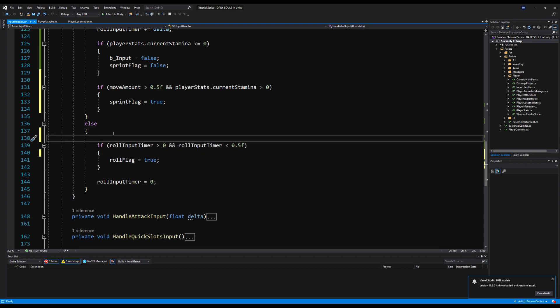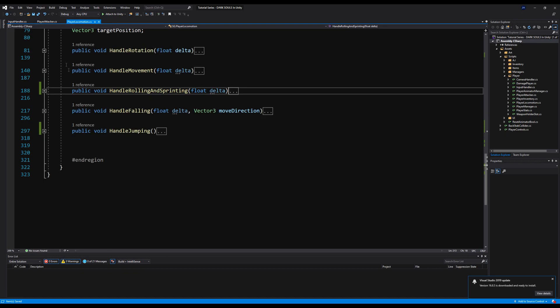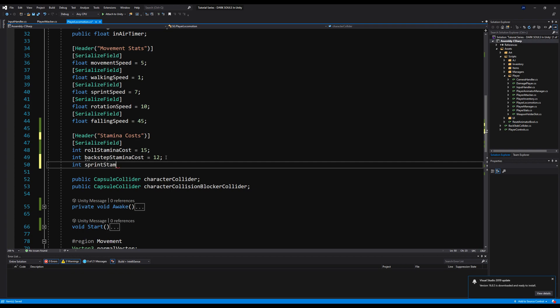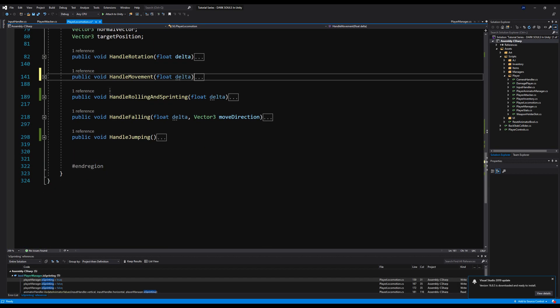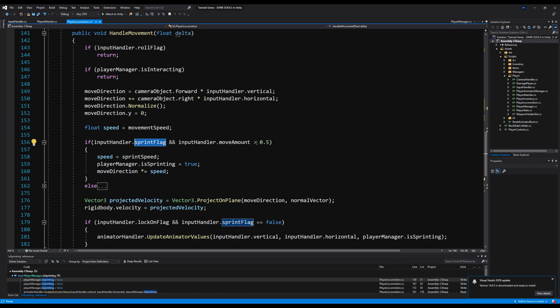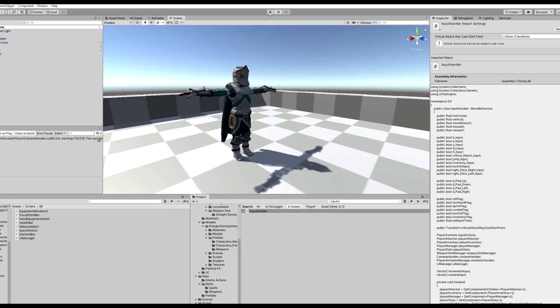Now let's make a way to deduct stamina when we sprint. Over in player locomotion, I'll rename the section header to Stamina Costs and add an int called sprint stamina cost, initializing it to 1. Where it says if input handler dot sprint flag and movement is greater than 0.5 — meaning we're sprinting — I'll call player stats dot take stamina damage with sprint stamina cost.